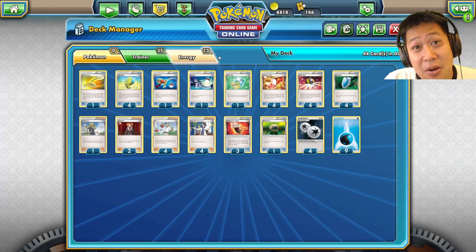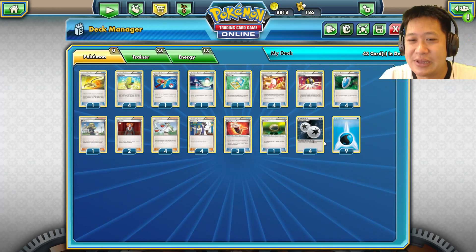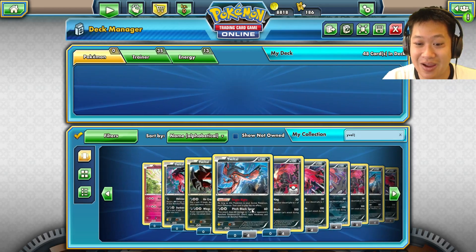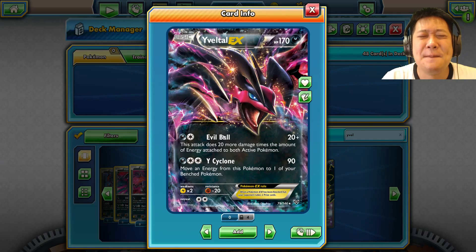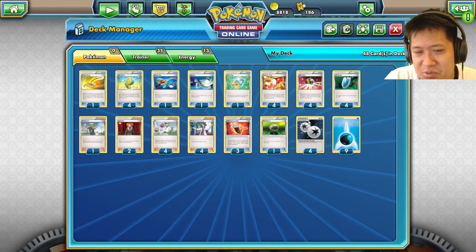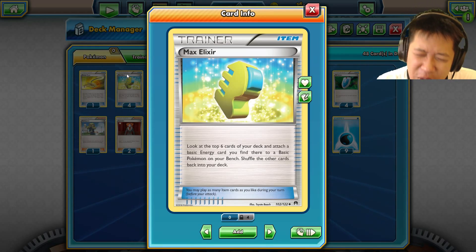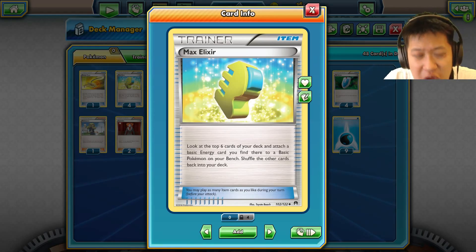Your Pokémon need to attack every single turn — no exceptions, and having two attackers is even better. For energy bonuses: Double Colorless Energy works for lots of Pokémon across many deck types. Max Elixir lets you look at the next six cards and attach a basic energy straight to a benched basic Pokémon — if it were active it'd be broken. More Pokémon that can attack, switching between them, keeping some alive — energy bonus is just critical to keep momentum.